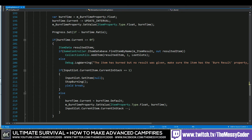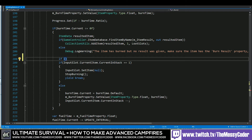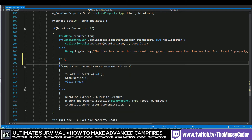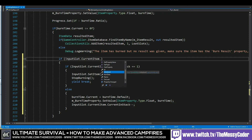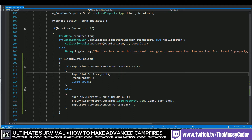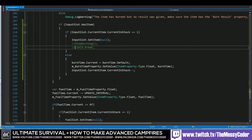Further down we also need to do a little bit more editing. You see here: if inputSlot currentItem count != 1 — well, we need to first make sure there's something in there, otherwise it's checking for something that might not exist. Also, if it's down to one we don't want to stop burning, because if we run out of things to cook our fire doesn't turn off — it only turns off when we tell it to. So let's comment out these two lines and save that.